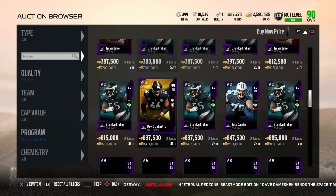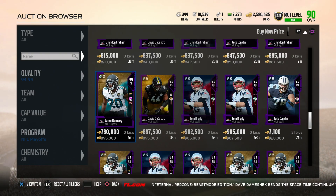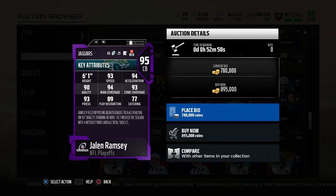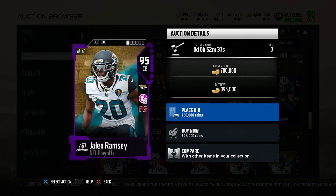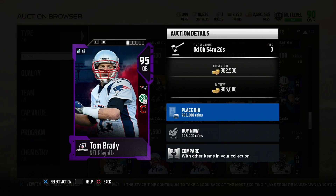A lot of these cards are fire. We got David DeCastro, we got the goat Tom Brady, but we're gonna check out Jalen Ramsey, which I definitely want on my team. He's got Pick Specialist: 93 speed, 94 acceleration, 90 man, 94 man coverage, 93 zone, 93 player press, 89 play recognition, 77 catching, and block shed times two.